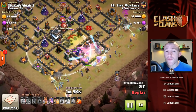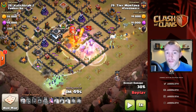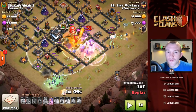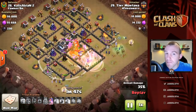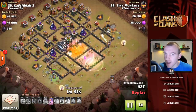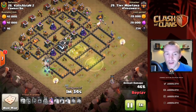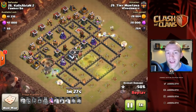Again, one jump spell with the rage and the heal — this is generally what you do. The rage spell is used relatively early on to get maximum benefit — you can wipe out a lot of defenses very quickly and it helps you get through the CC troops with the poison. Then once you've gone through the rage and you're just about reaching the middle of the base, you drop the heal spell in front of that, so all your troops entering the middle are at pretty much full health.